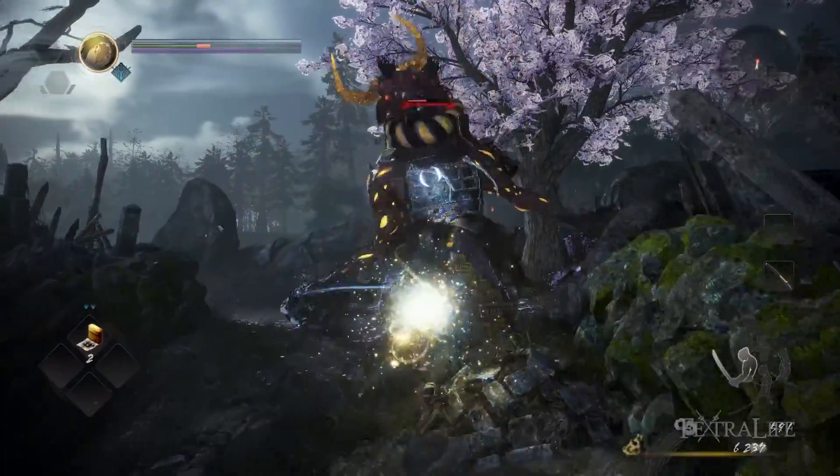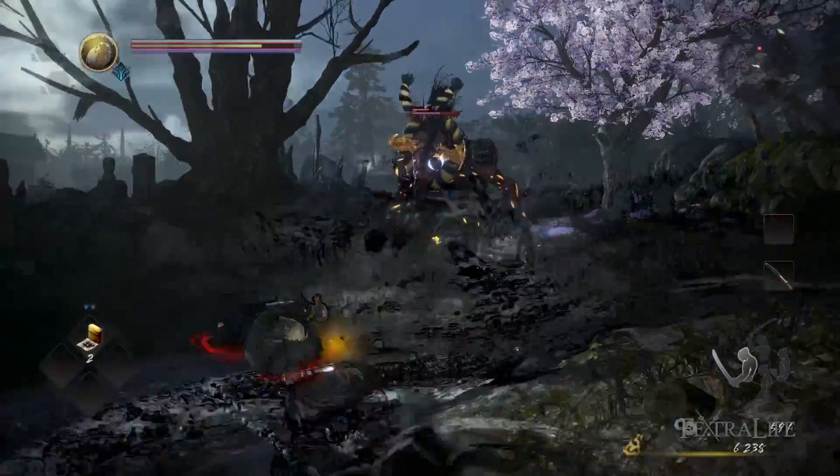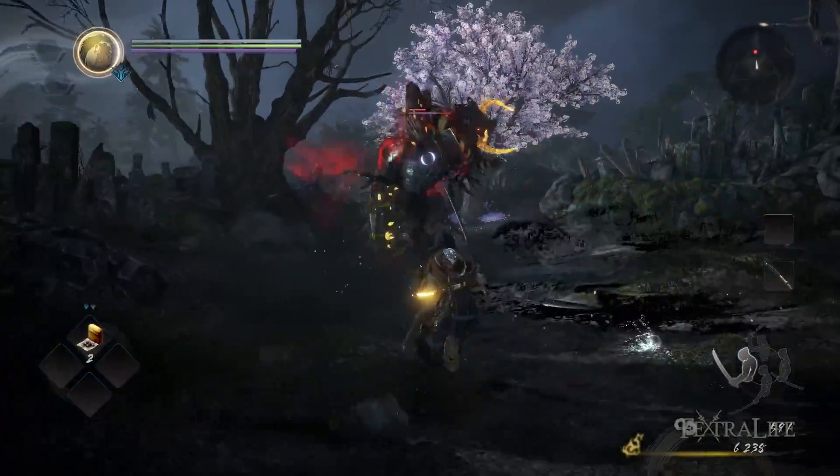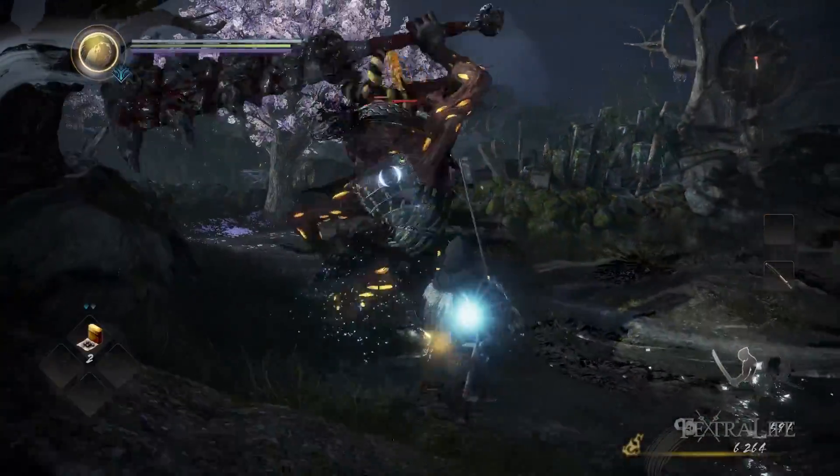The other attack: sometimes he'll sort of rear up for a second and then fling rocks at you with his weapon. He usually does this twice. You just need to move to the side, dodge out of the way, and if you're close enough, you can sprint in and hit him a few times afterward.